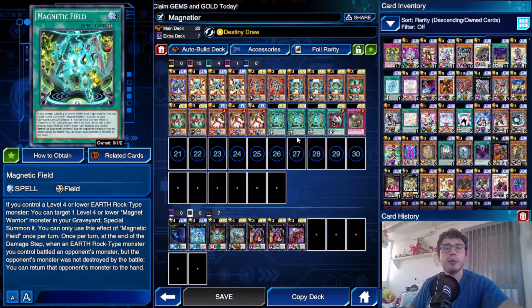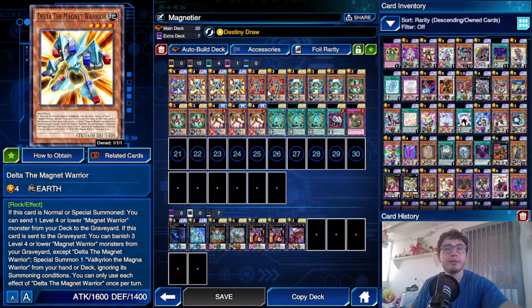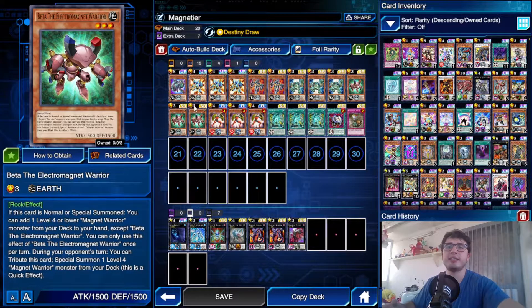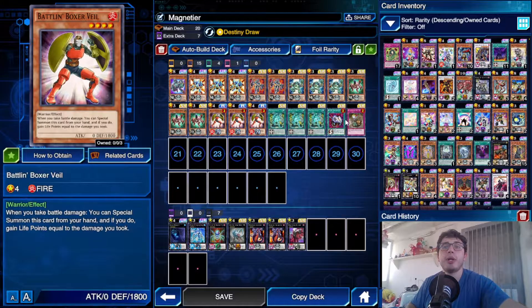The third copy completes the deck in the most optimal way. Of course, nothing special — it's standard: one Berserkion, triple Delta, double Alpha, triple Gamma, and triple Beta. Those are just mandatory cards, and of course triple Magnetic Field is also a pretty common choice.